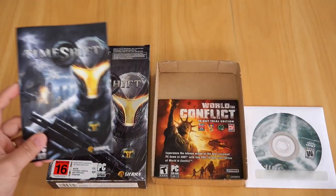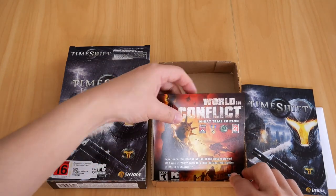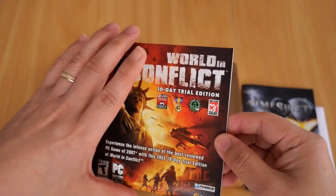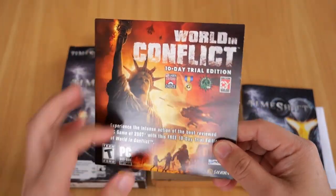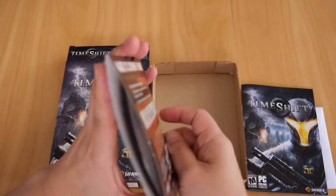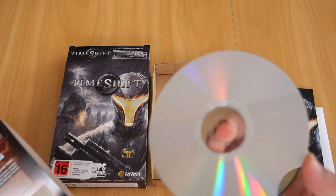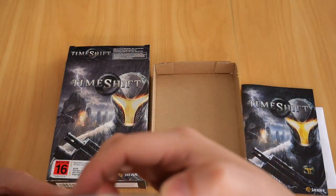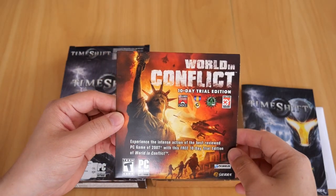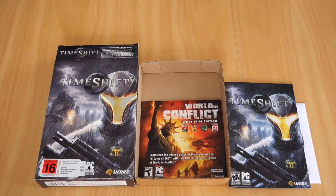Also along with the CD and the booklet, I get a 10-day trial edition of World in Conflict for PC. Now I've never used this - there's the back of it, and the CD - never used this, never tried it, never put it into my PC so I don't know what to expect, never played the game either. But there it is - that is a World in Conflict 10-day trial edition along with my copy of Timeshift for PC.